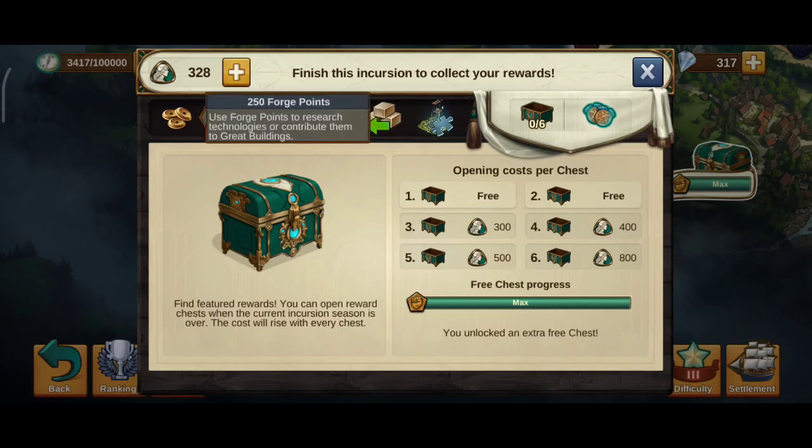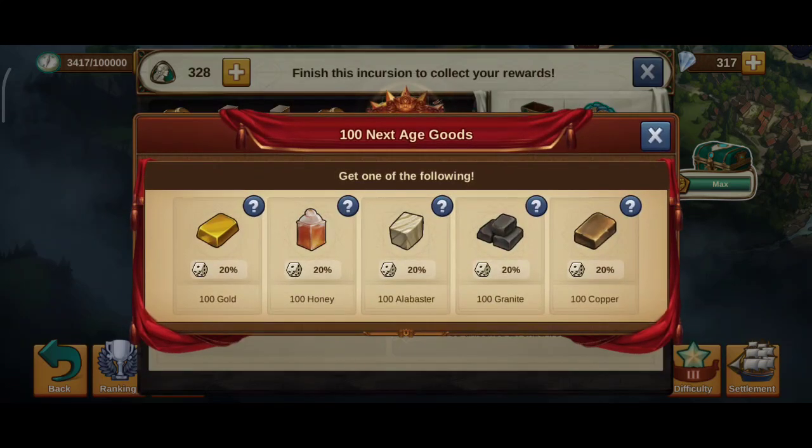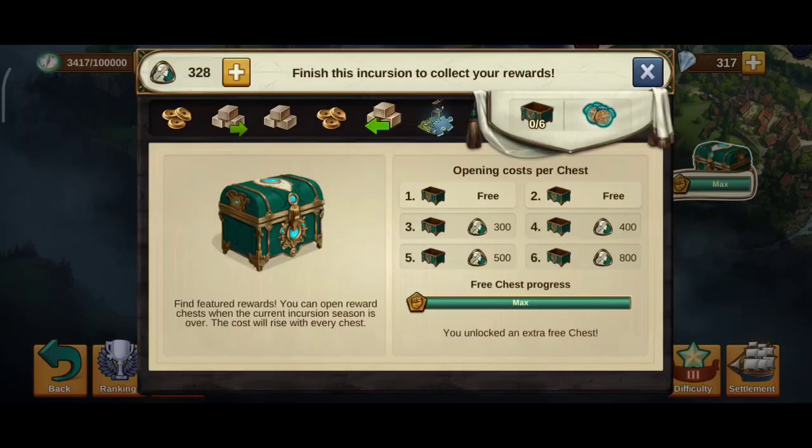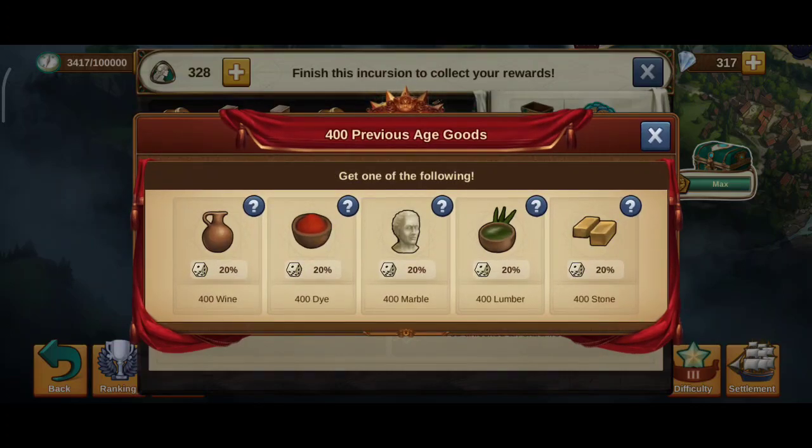So I wanted to see what the rewards will be like. The first one, all the way on the left, makes sense: 250 forge points. Second one: 100 next age goods. And the next one: 200 current age goods. Then the next one is 200 forge points — so you either get 250 or 200, or both if you get all six chests. Then the fifth is 400 previous age goods. The goods are all the same — it doesn't matter which goods you get, because 400 of previous era equals 200 of current era equals 100 of next era. Don't have qualms with that.